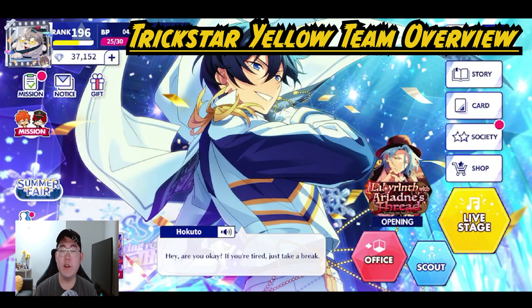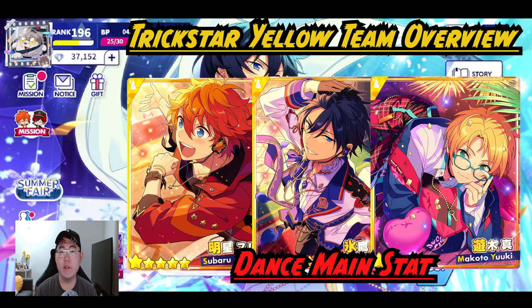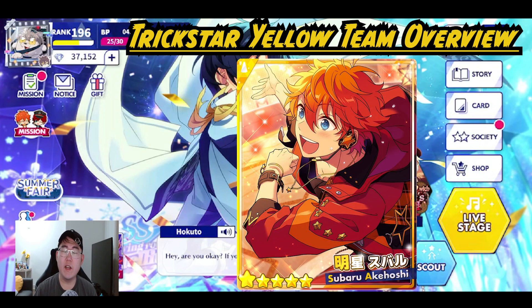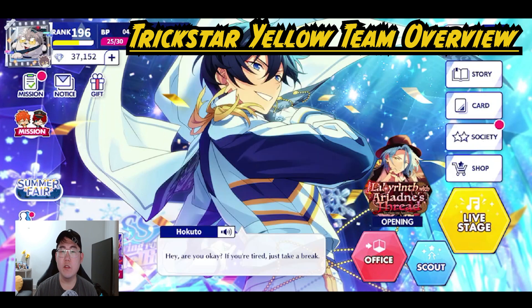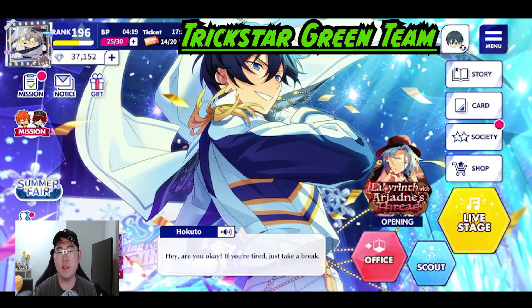For an overview of the yellow team, this is a very solid team — three out of four have the same main stat. Subaru, Hokuto, and Makoto all have yellow dance cards. There's a bit of an issue because Subaru's was the first event so not a lot of people have it, but you can still get it from the memorial coin shop. Makoto's is really far down the line, but once we eventually get those it's going to be a very solid team. Unfortunately Mao is the odd one out again.